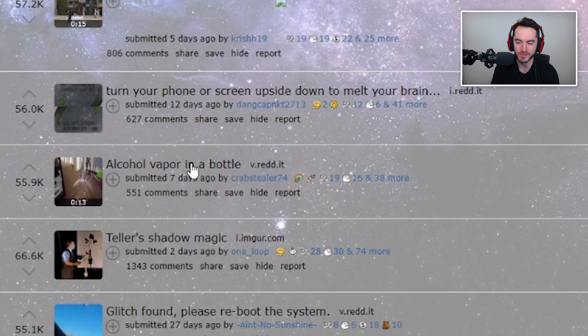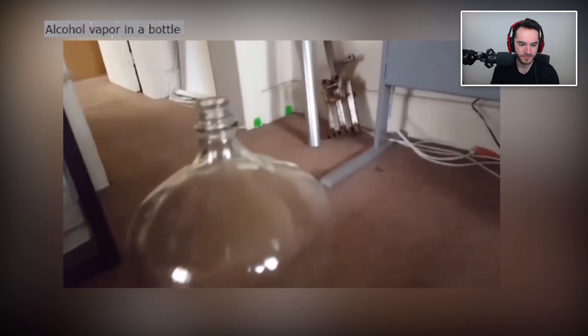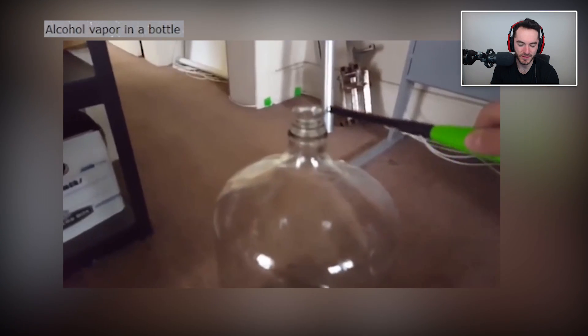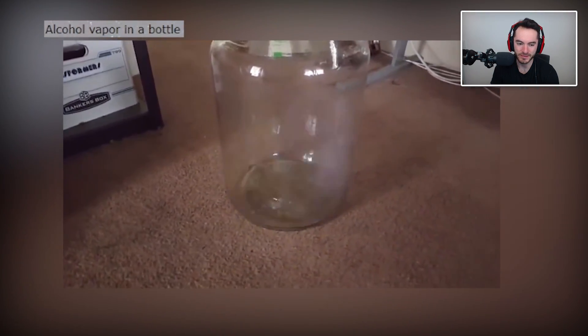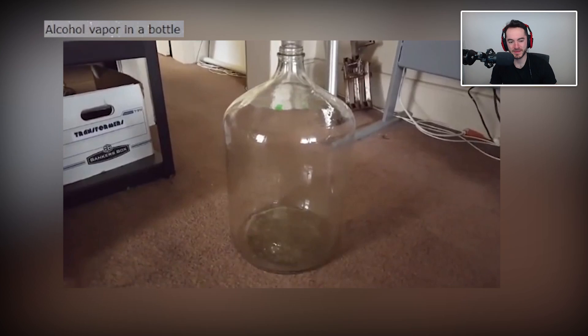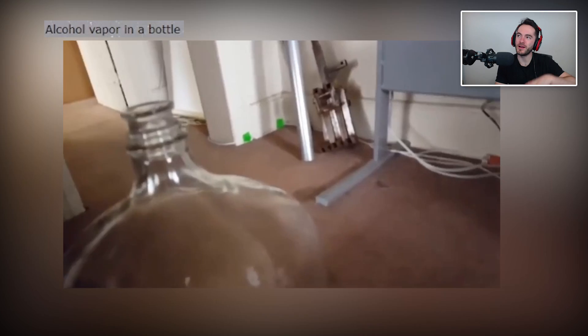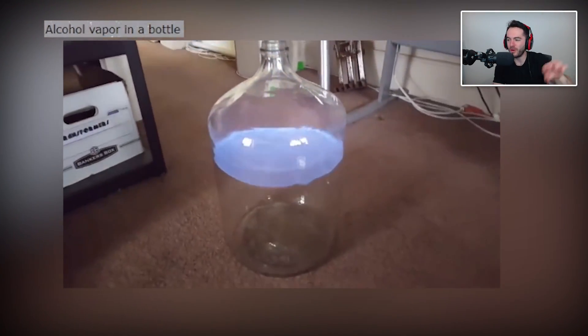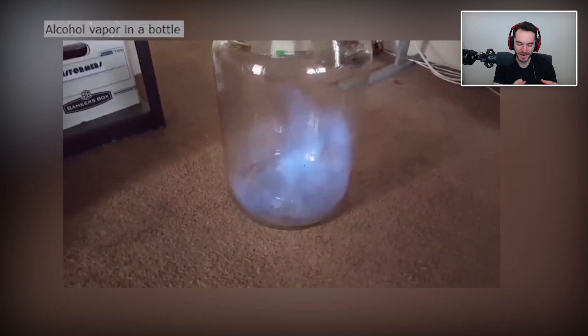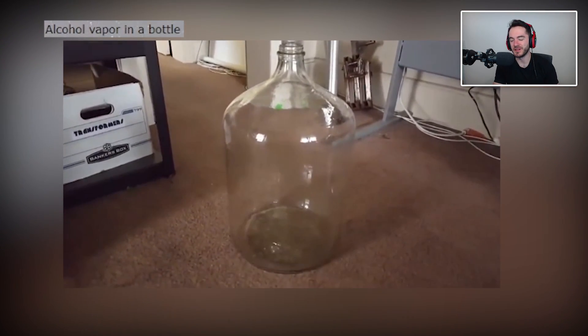Alcohol, vapor, and a bottle. You can light it on fire and then — yep, always fire — and then it does that thing. I still want to do this. You must pour alcohol in, then swirl it around, pour out the excess, and then it's still going to have some vapor in there. You just light it and then it does cool things. I kind of want to try this myself. I wonder if it makes cool noises to go along with it.